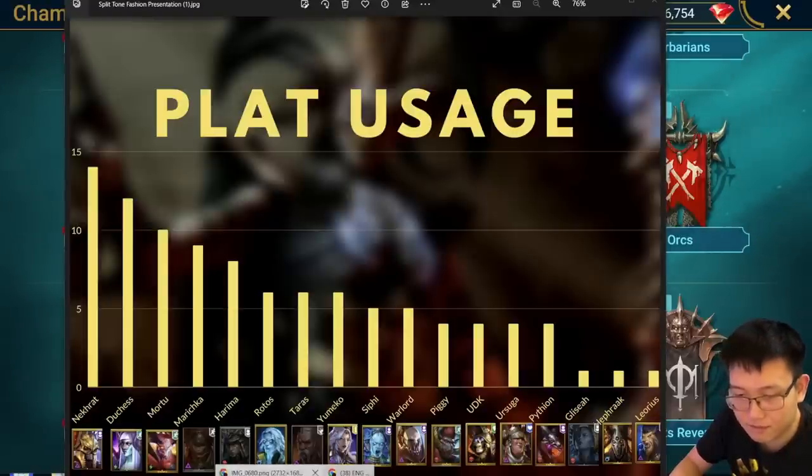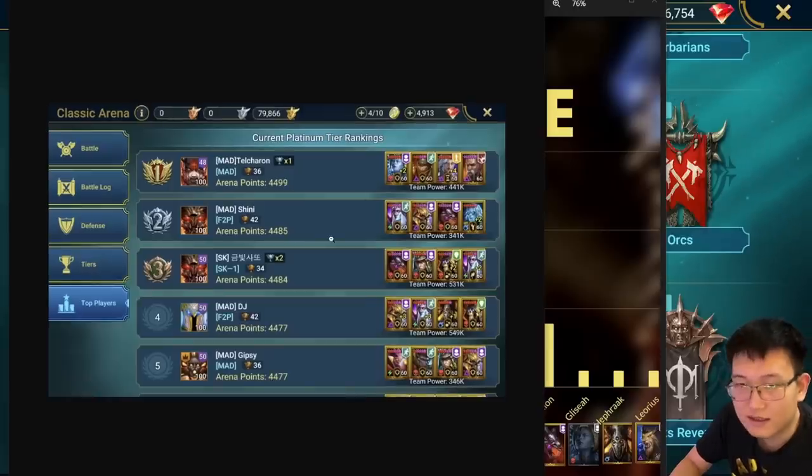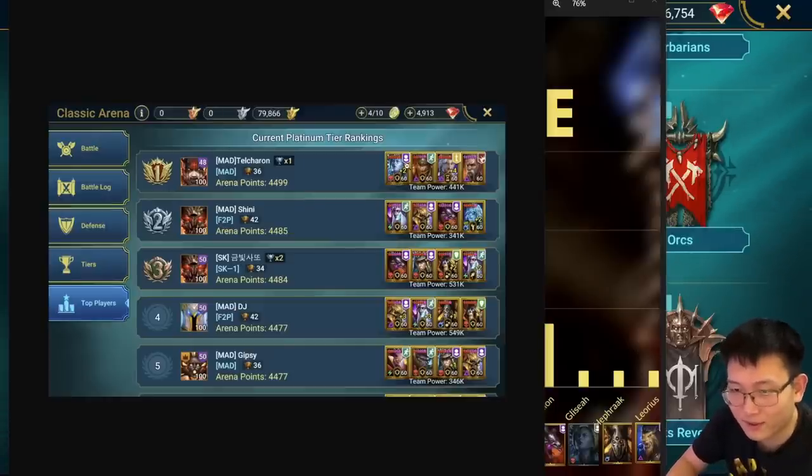Now let me show you guys the leaderboard from last week. The first place is using Glissia. I think the reason he put Glissia there is because he has a 6-star Way Conversion blessing - that's going to be very good - and he has a super fast Yumiko setup. The second place is Sheenie. If you guys don't know about this player, from what I know he is completely free to play - not low spending, actually free to play. Look at the champions he's using compared to other people here. Not empowered at all. Being able to reach number two is very, very impressive.